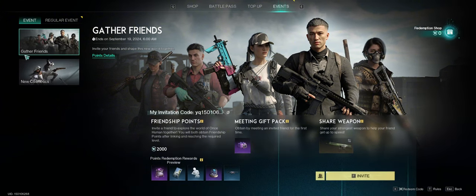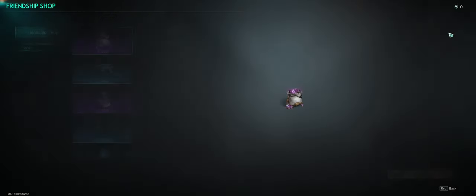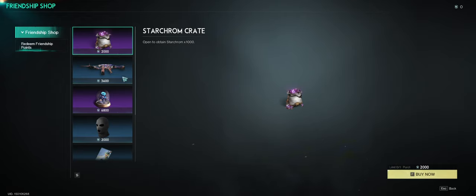Another way is through friend recruitment. Go down to your battle pass, then your event, and gather some friends using the recruitment feature. You earn friendship points, and you can go to the shop and redeem those points. You can get a Star Chrome crate worth 1,000 — though this can only be done once per season.